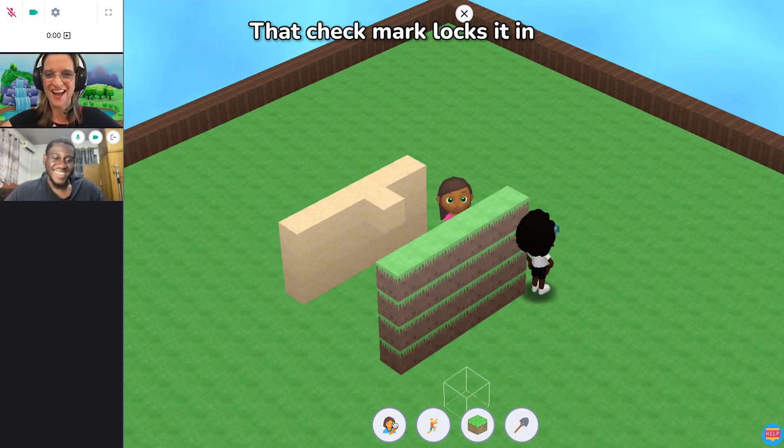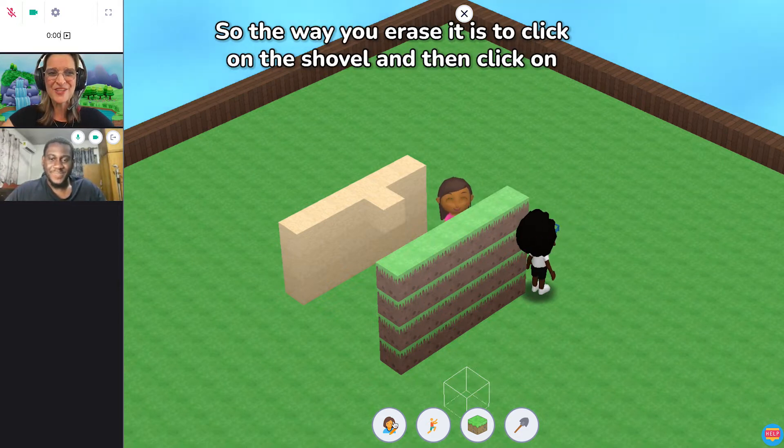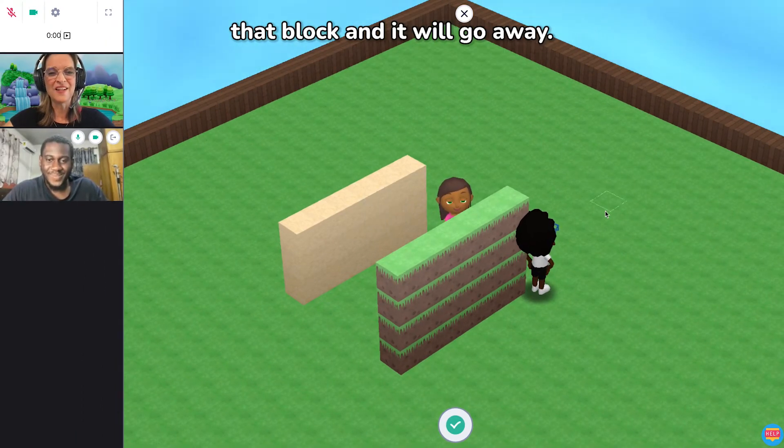And that check mark locks it in. Now I have a cube that I don't want there. So the way you erase it is to click on the shovel and then click on that block and it will go away.